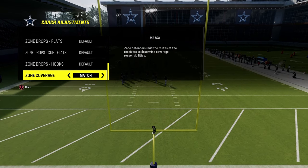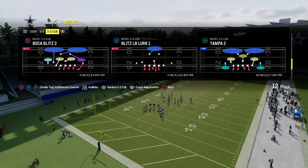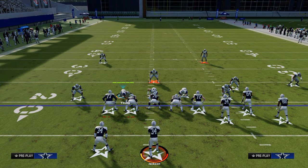We are also in the multiple defensive playbook. So 3-3 Cub Tampa 2 is the play, and how we're going to set this up — there are a couple of different ways we could do this, but essentially we're going to shift to the running back side.